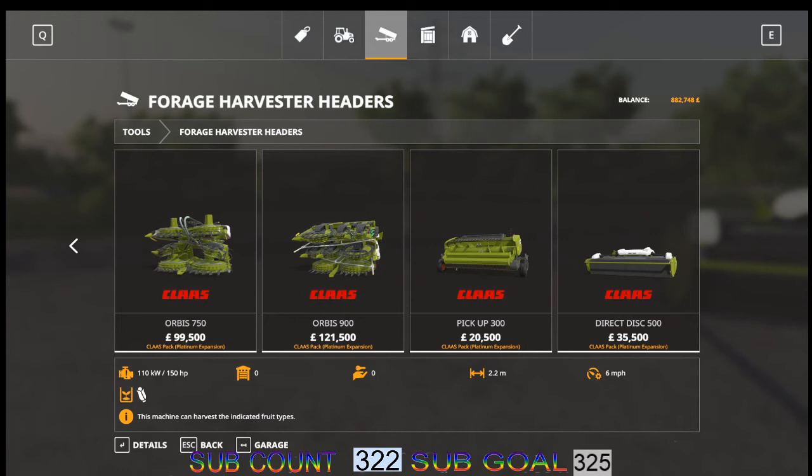Have a look at the headers — we are not going into them, you don't normally get any setup on here. The Class Orbis is 99,500, the Orbis 900 is 121,500, the Pickup 300 is 20,500, and the Directis 500 is 35,500.